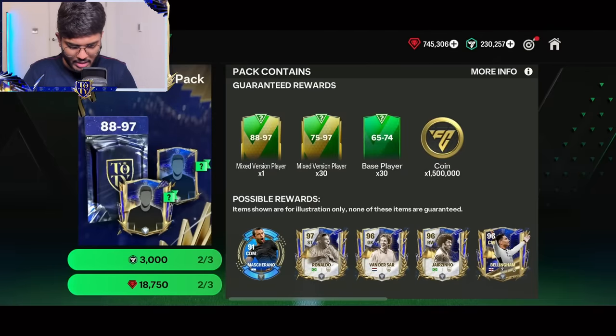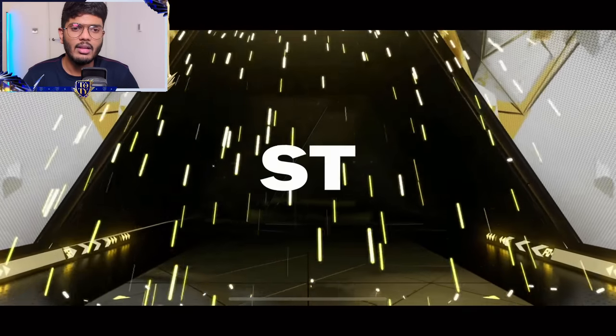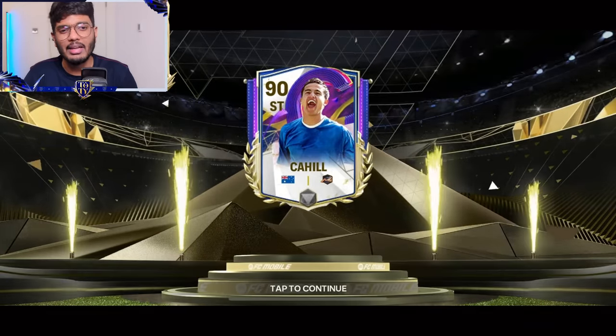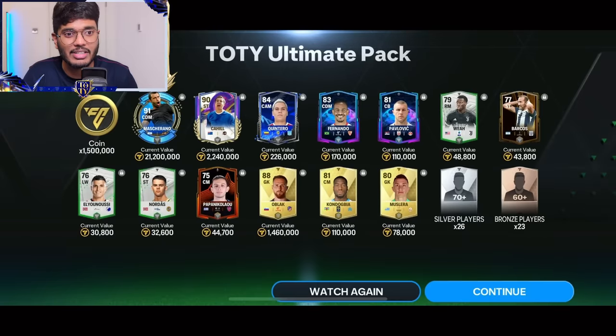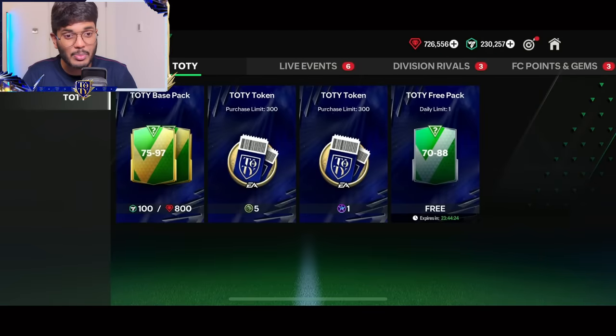Can we pack a 97 rated? It's an icon, guys — Brazil. Australia — that's QL. No — Tim Cahill. We got the captain's version, though. But that's still trash, not gonna lie. And we got an Oblak, and also another Mascherano. That has been a disaster pack opening, if I'm being very honest with you.